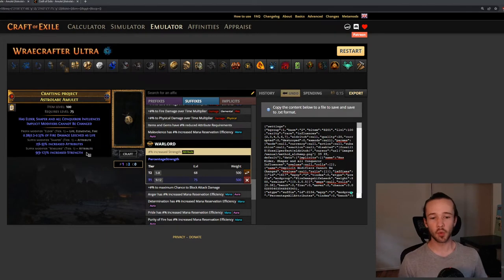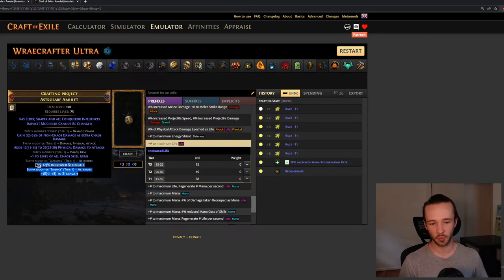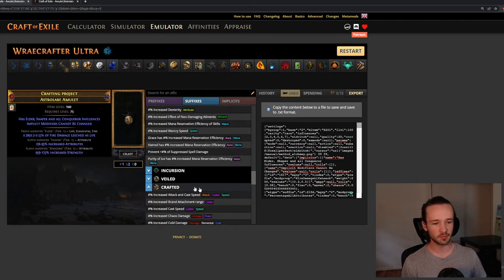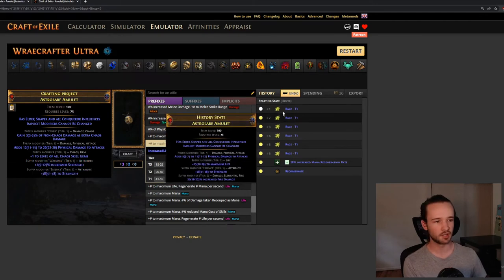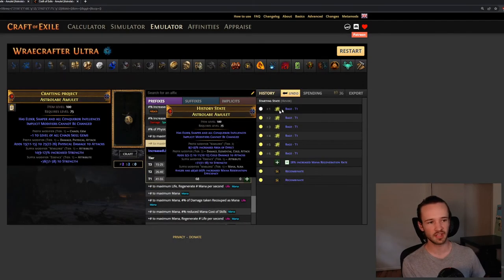Now we're ready for our final recombination. We've got our two items: one has both of our increases, and the other has one increase and our flat strength roll. If you have any random crafted modifiers left over from the previous step, go ahead and remove those at the bench — we just want two modifiers on each item. This final recombination is a one-in-three, so it might take a few tries.